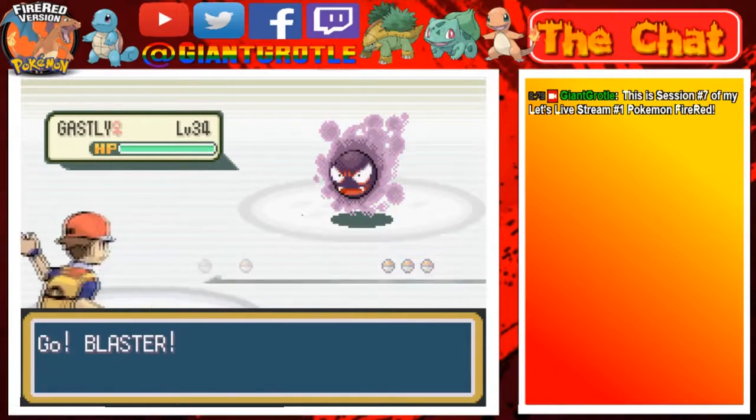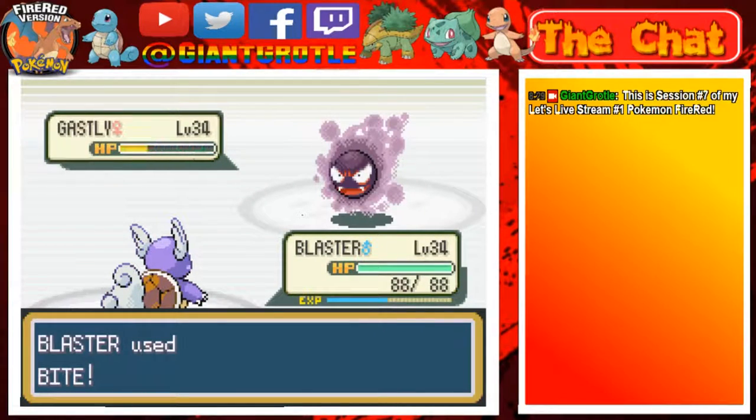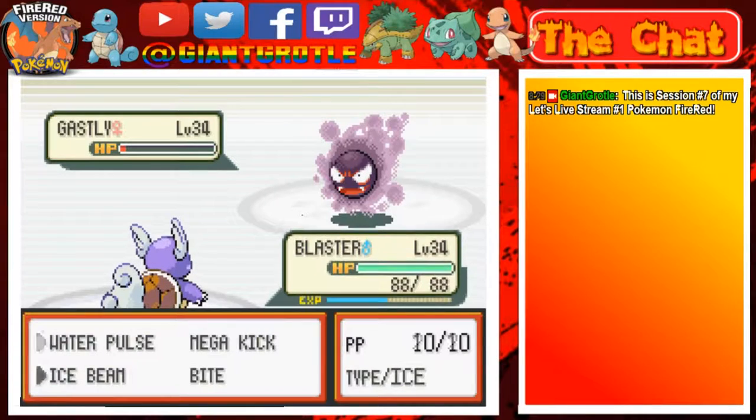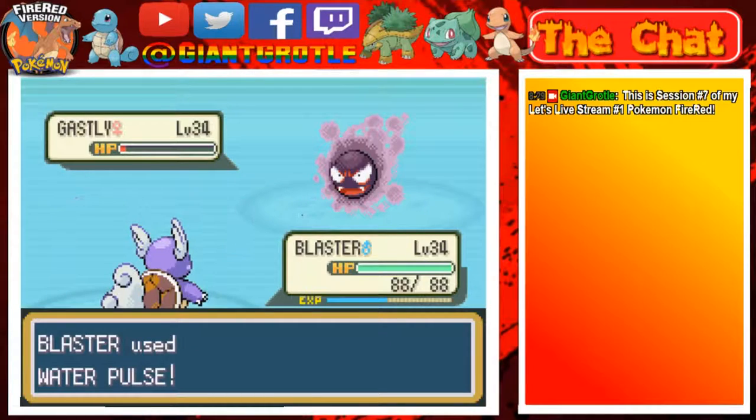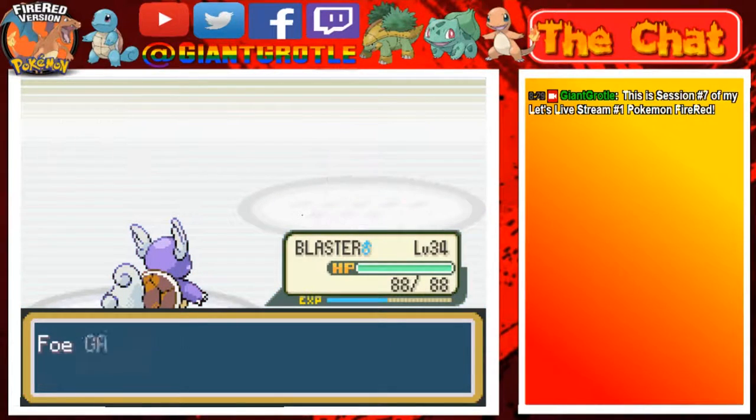She's sending out a Gastly. I'm just gonna Bite it — okay, Blast survived that with little HP but it flinched, awesome. Let's go for Water Pulse then, this should knock it out. Fainted — there goes Gastly.